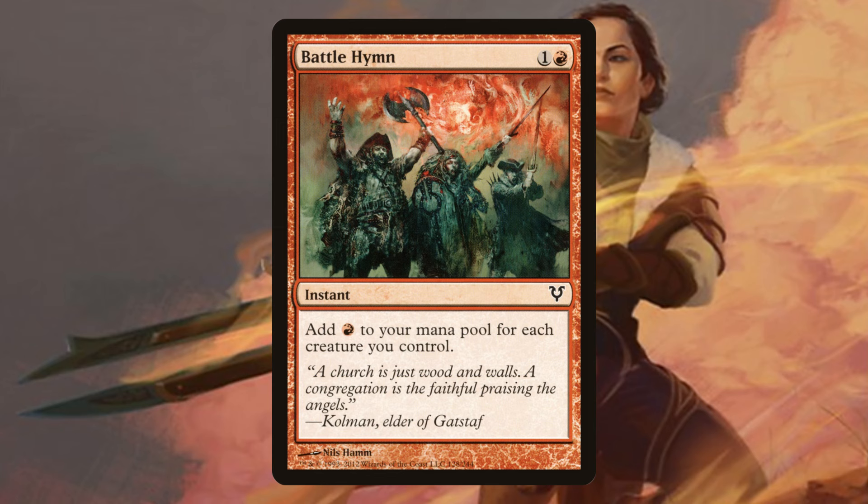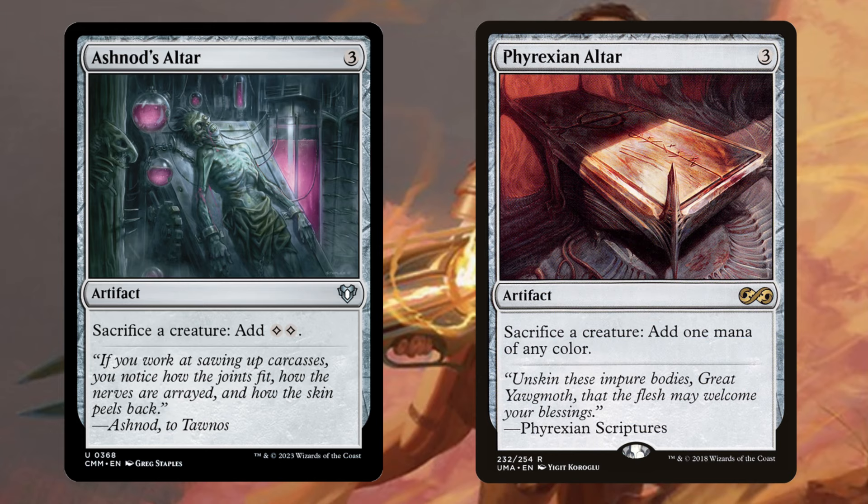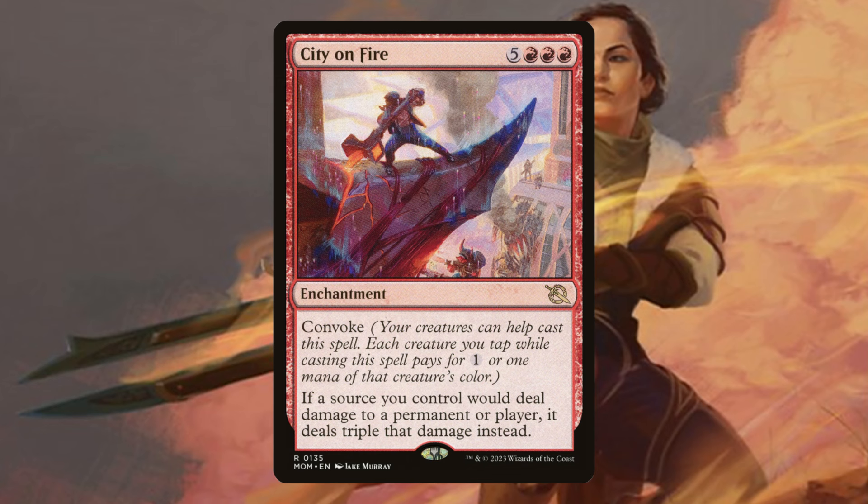Battle Hymn kind of does the same thing. In a scenario where we have a giant board state and Goblin Bombardment on the battlefield, we can cast Battle Hymn, shove all of that mana into our commander and then proceed to win the game. Wand of the World Soul — giving our things Convoke is extremely good, especially when we're going to have a massive board state. Ashnod's Altar and Phyrexian Altar are another way to sacrifice our tokens for value. City on Fire — I would probably only play this when we're about to win the game, but if you're casting it for free, you're probably basically there.